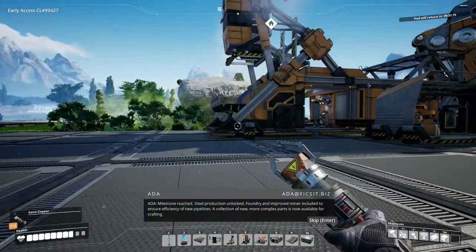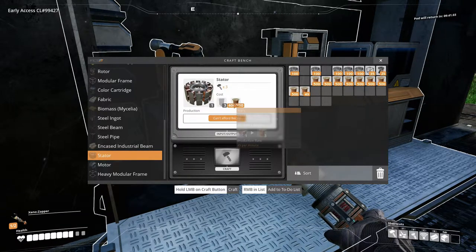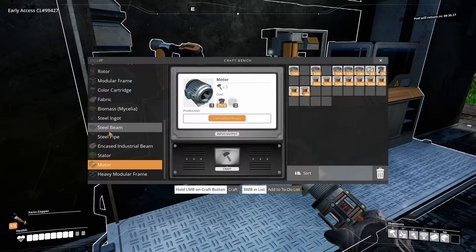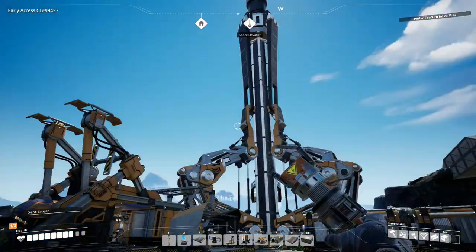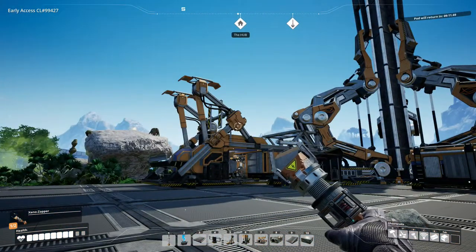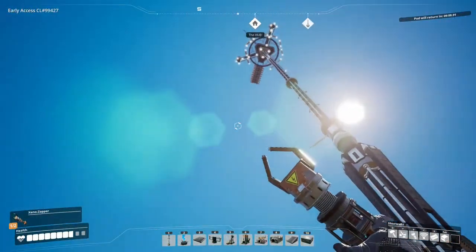A collection of new, more complex parts is now available for crafting. Stators are steel pipes and wire — so that's pretty cool. And motors are rotors and stators, so that's easy enough. I'm producing enough stuff here that's going to help me get through some of that. I'll craft that off-camera and come back — hopefully with all the motors we're going to need. The one thing that'll take a little bit longer is tier five requires 500 modular frames, but I'll get that done too.